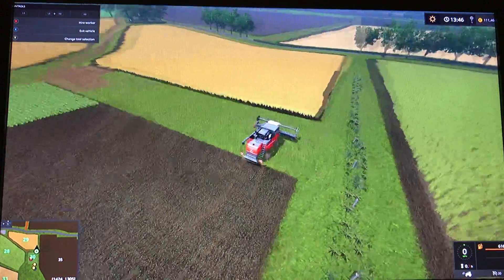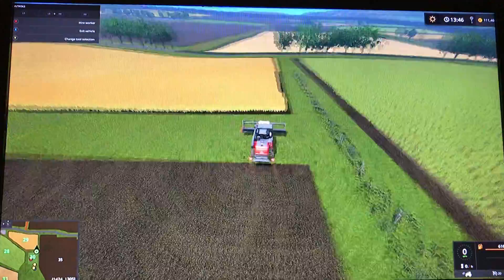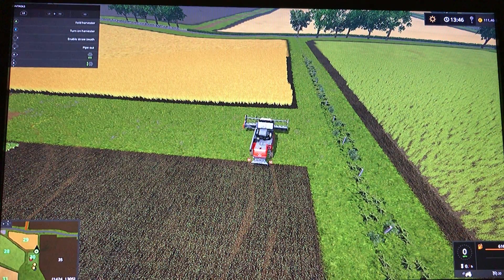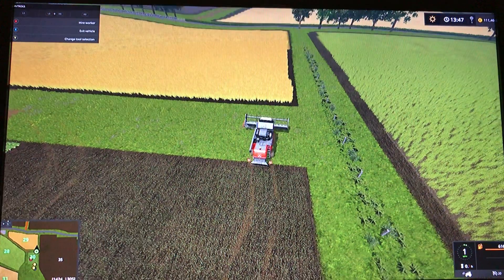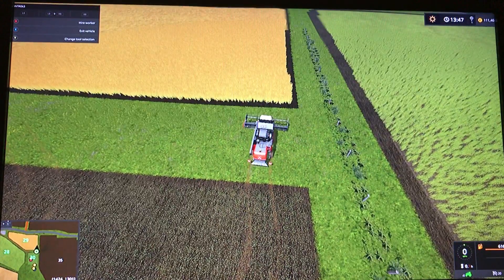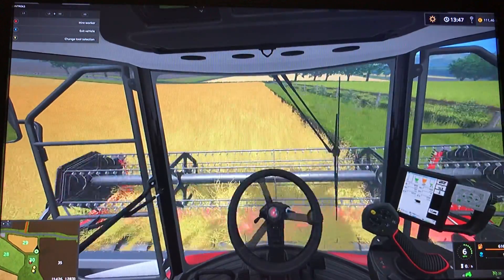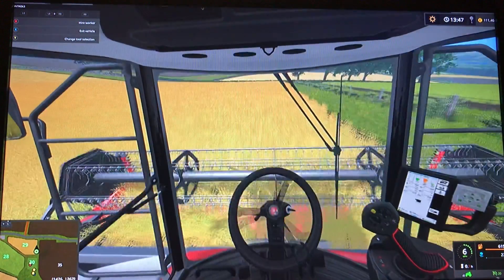Do I do a headland or do I do it myself? From the Foley Harvester — I'll disable the straw, actually. No, I'll enable the straw. And over the header, turn on the harvester, away we go. Canola, or OSR — Oil Seed Rape.